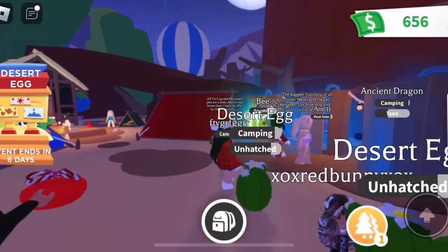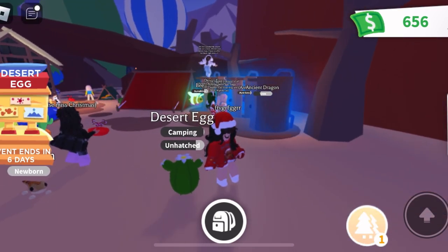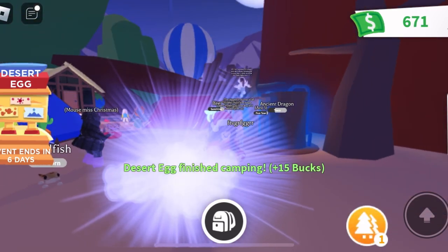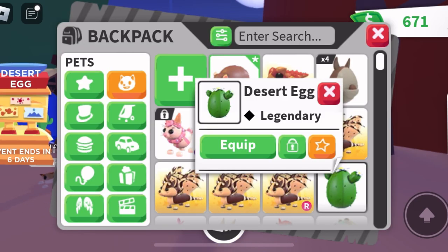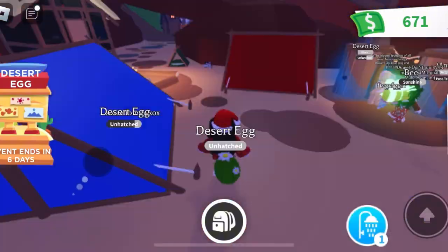Our next egg is almost done hatching — let's see what we get. We got another armadillo, so two commons and one rare. We have two armadillos and one thorny devil.